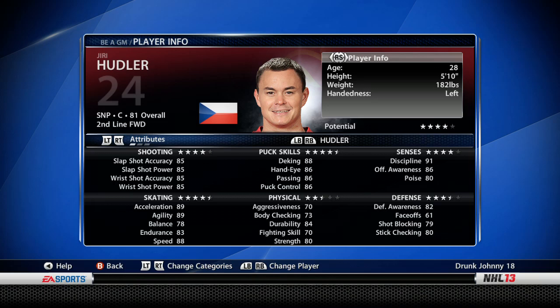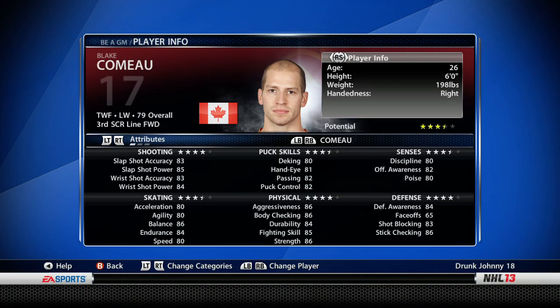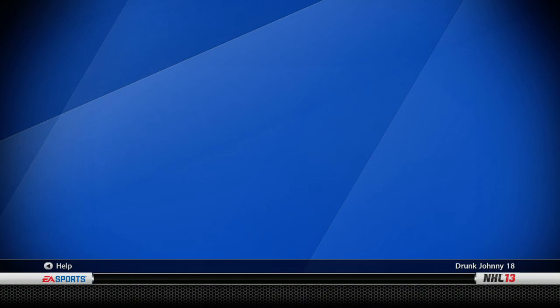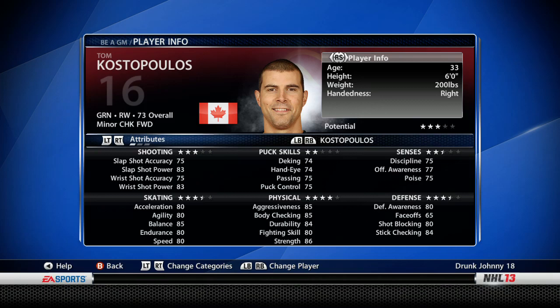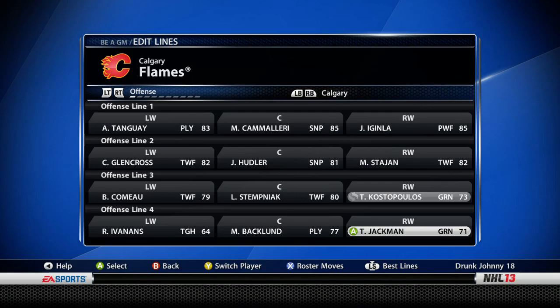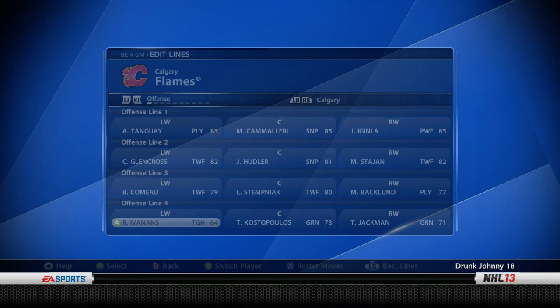For the second line, Glenn Cross should be on the third line — that's not good. Hudler fits as a second line center, so Hudler's not bad. Stepniak should be a third line scorer, and Blake Como should be a third line scorer as well. Stajan could be a second line forward, so we could actually move Stajan up and Stepniak down. Kostopoulos is a minor league checking forward, so he doesn't even belong on the fourth line. Backlund is a third line scorer, leave him on the third line.